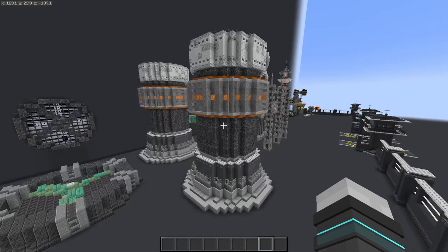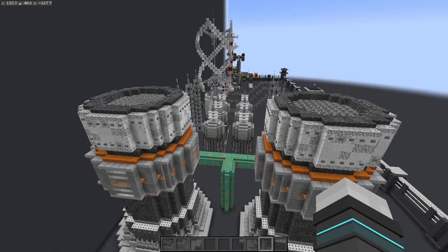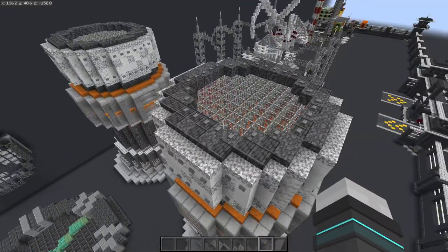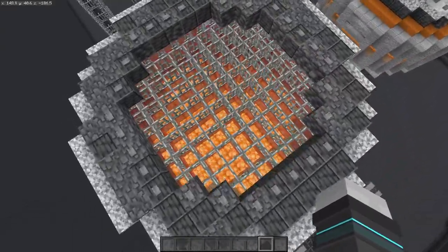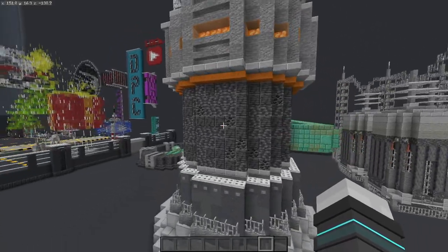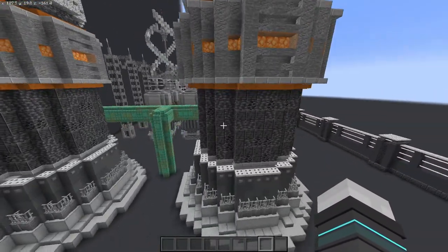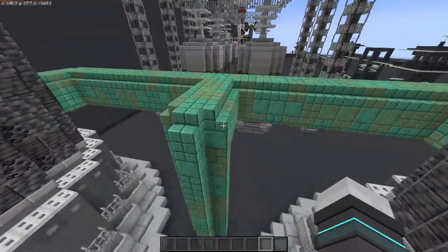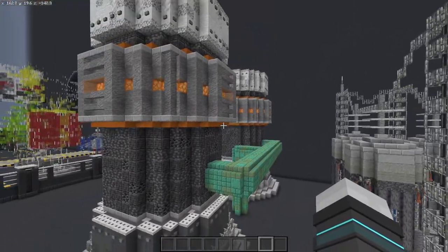Next up are smokestacks. In the post-apocalyptic world I'm envisioning, pollution is actually a bit less at this point because they've already messed up the world and found renewable energy sources. So this stack is probably shooting out a different kind of toxic gas rather than smoke. I've made the pipes look a little sooty with rusted accents - it looks sleek and well maintained, no holes in the walls, but there's a little rust and oxidization since there's no real monetary benefit to scraping that off.